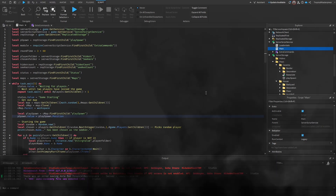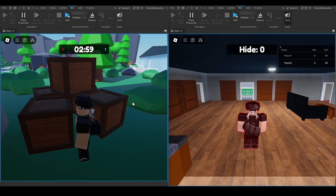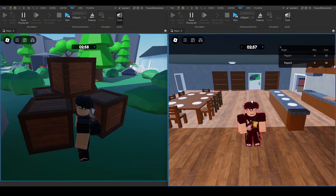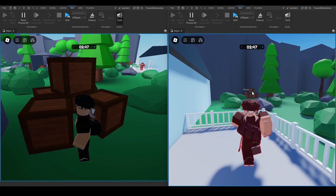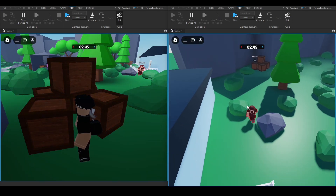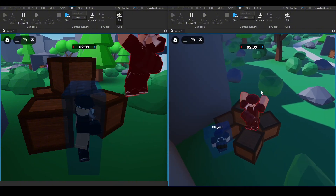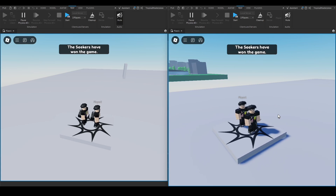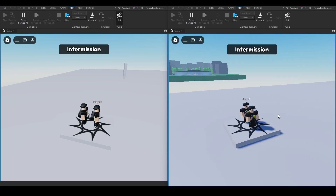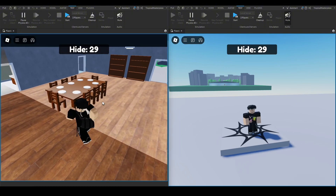Testing again — our hider hides behind a few crates, and our chosen seeker actually gets teleported in just fine. Going outside, we can find the hider, tag them, and they get frozen like normal. After a few seconds we get teleported back to spawn as we've won the game.